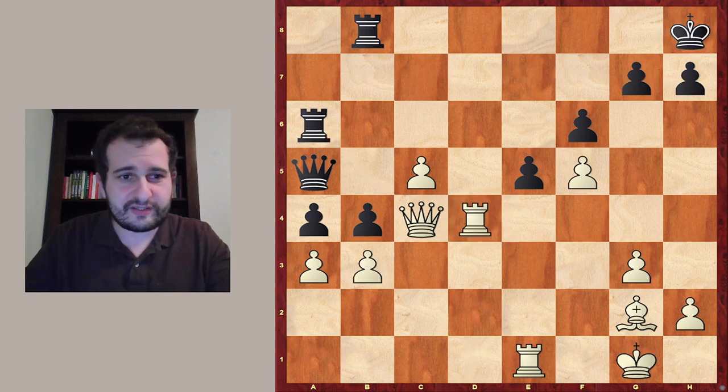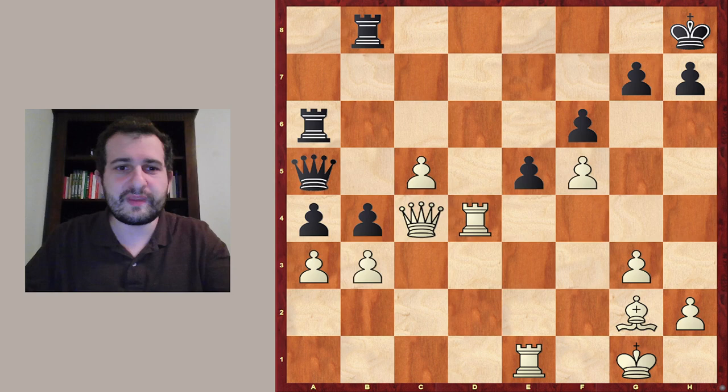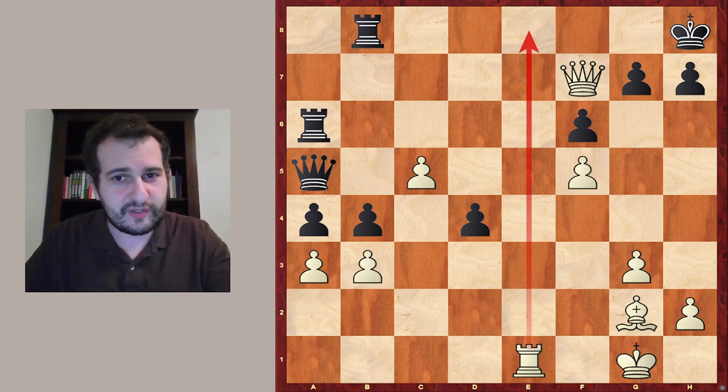Rook takes d4 is a very normal candidate move because it's taking something, so this is one of the first moves we should consider. Then the pawn takes, and now queen to f7, threatening back rank mate, because after rook e8 check, rook takes e8, queen takes e8 — the king cannot escape, it's mate.